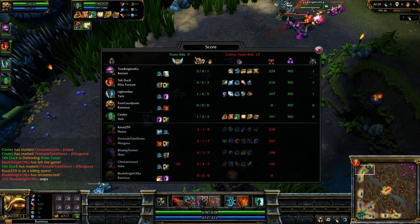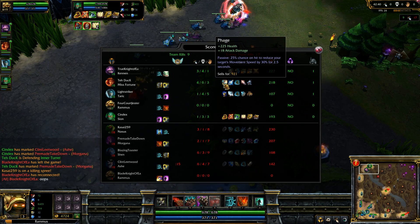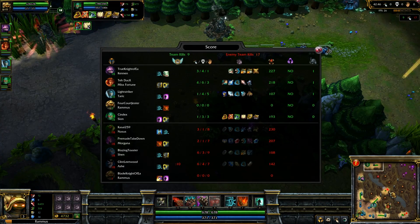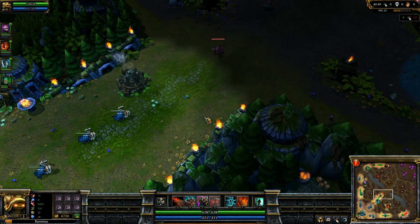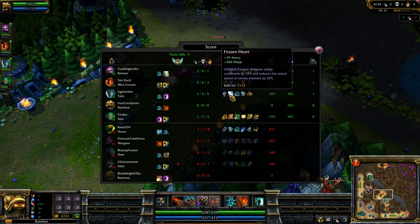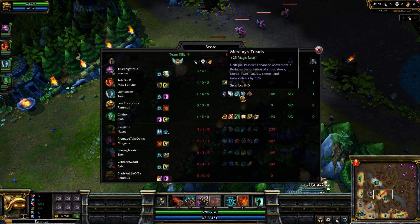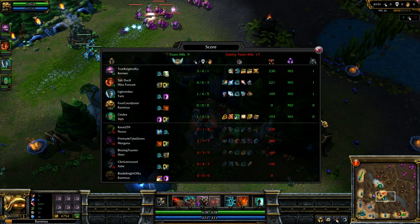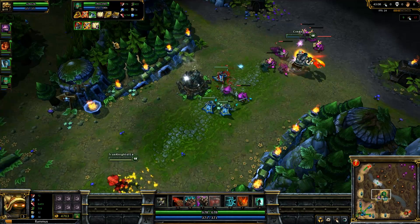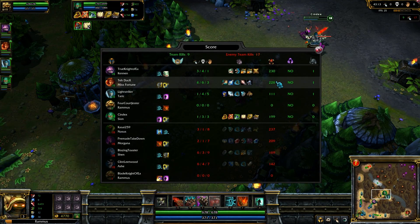Quick item update from Team Blue: Kennen has picked up a second Sunfire Cape and a Zeal. Misfortune going with a Phage now to go with a Banshee's Veil — she's going for a little bit of survivability, probably realizing she's the squishiest hero on the team. Lightstriker on Taric still has his Chalice but a Frozen Heart to go with it and a Null Magic Mantle, so he's definitely stacking a lot of armor including Magic Resist. And Syndex on Scion has a Medjaise, but so far it hasn't been a great pickup — he only has two stacks at 43 minutes, going 1-3-3.